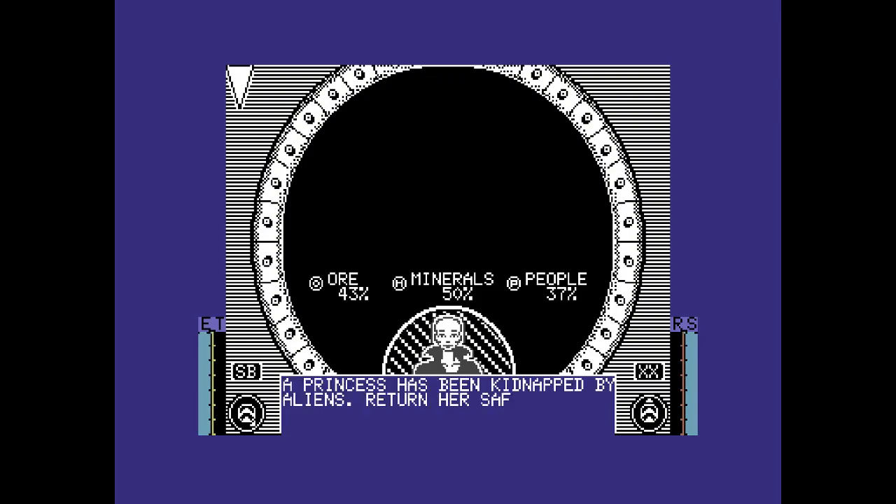So this is our first mission - a princess has been kidnapped by aliens. You notice on the bottom right it now says XX, which is the pointer for our mission. The little face and pointer show us the way to go. So off we go to complete the mission - let's go and rescue the princess.